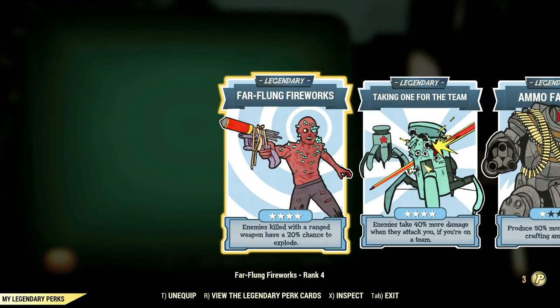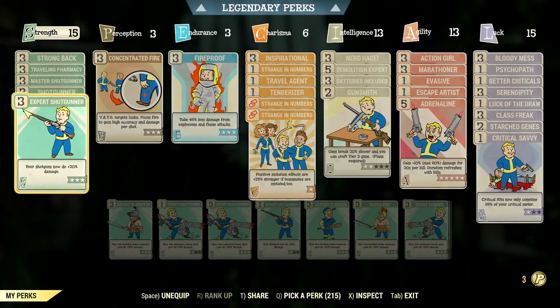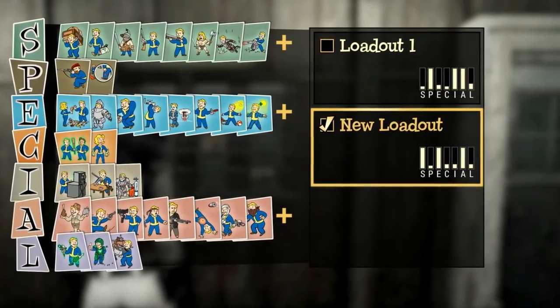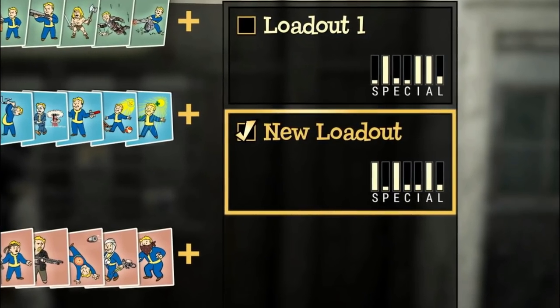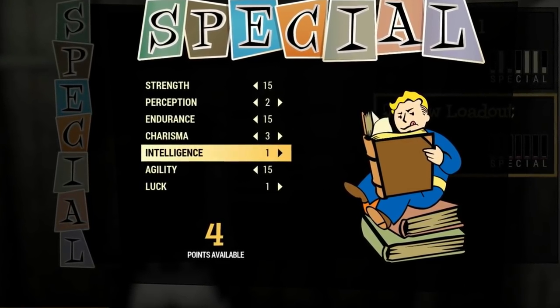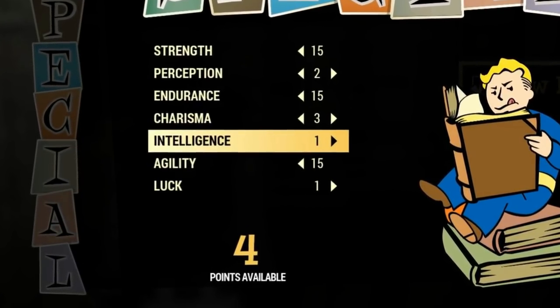Overall, you will be able to play with your attribute allocation and perk assignments and create any build you want — anything really — without having to change characters. With this new system, you no longer need to play different characters if that's what you want to do. You can simply create different builds and swap between them whenever you feel like. That's what I call quality of life. If you want, you can always play as many characters as you want, but if you prefer to stick to one, at least now you can access completely different builds in just a few clicks. I can't wait to test this one on the PTS next week.